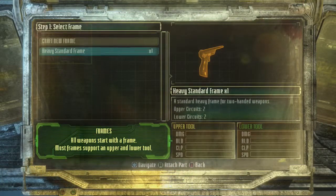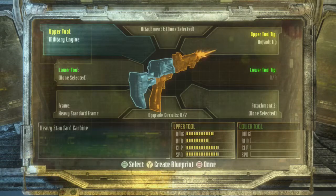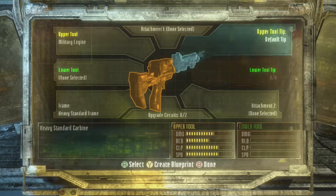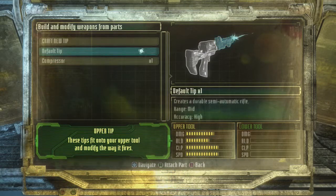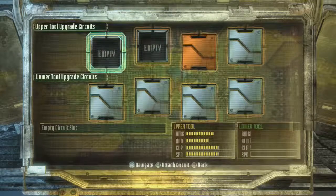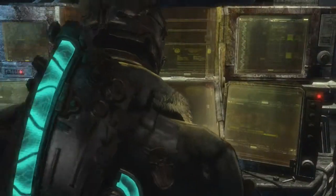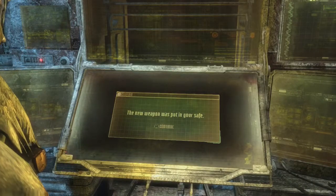Craft a new weapon. Let's try that. Use a standard frame, military engine. That's a compressor. Default tip — a durable semi-automatic rifle. That sounds good. Upgrade circuits.